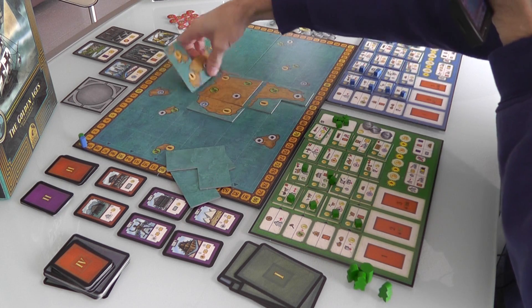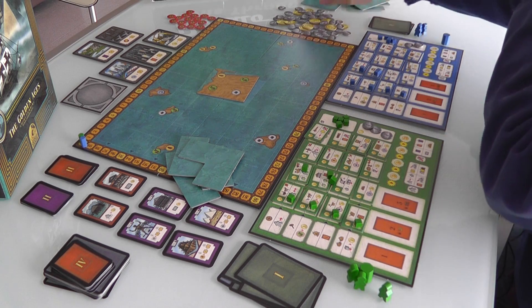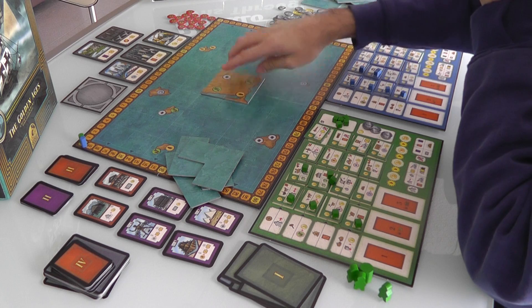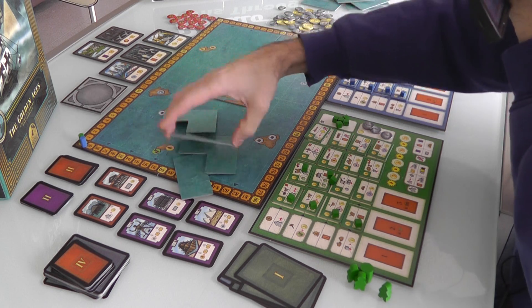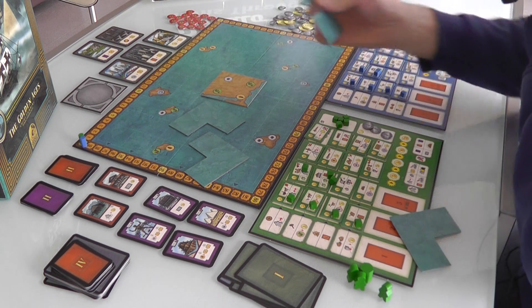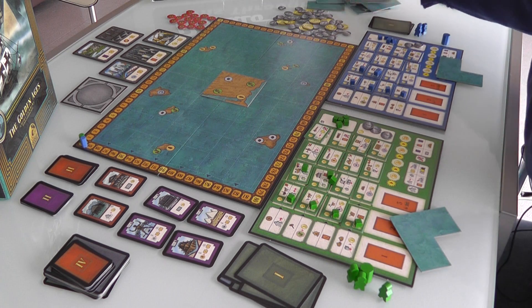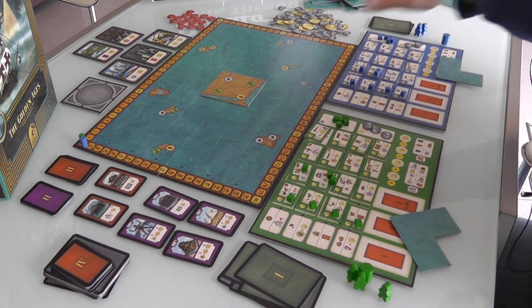Grab these four starting tiles. There's another additional continent tile — at the beginning of the game this one gets placed in the center. Everybody gets one random starting tile; these other two are out of the game. As the game goes on, more of the world will be discovered and we'll add more to the map.